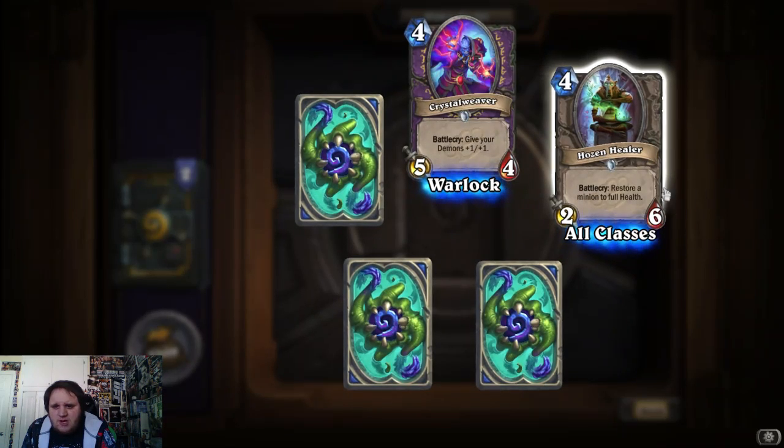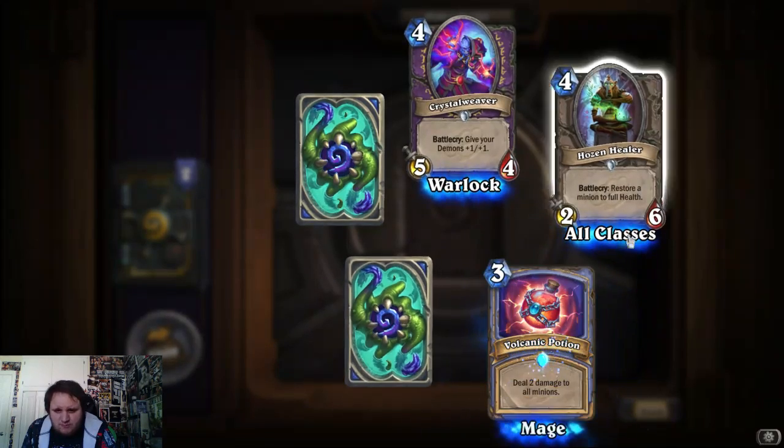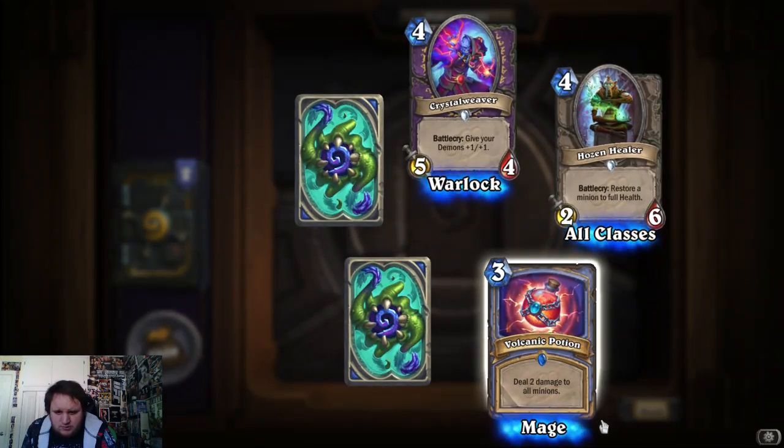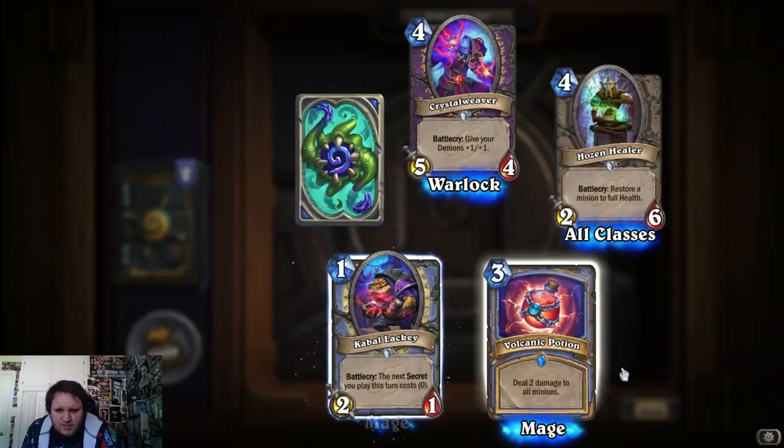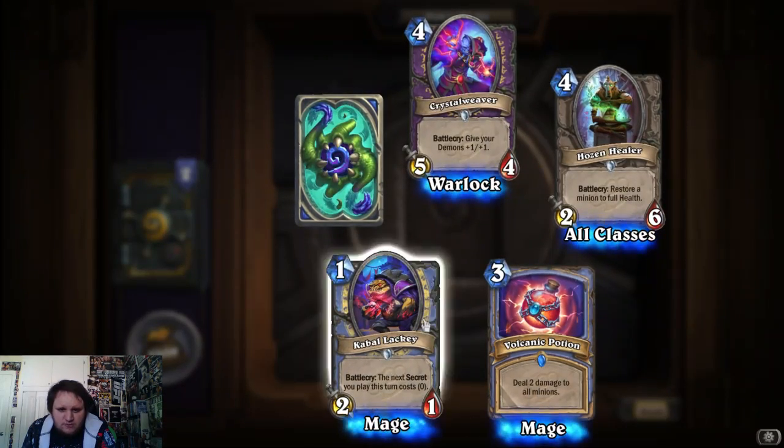Restore a minion to full health. Not bad for 4 mana. A 2/6, minion still alive, deal 2 damage to all minions. Not bad for mage, for a 3-cost. Next secret you play this turn costs 0 for mage. Pretty good.